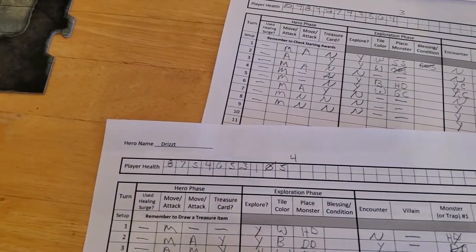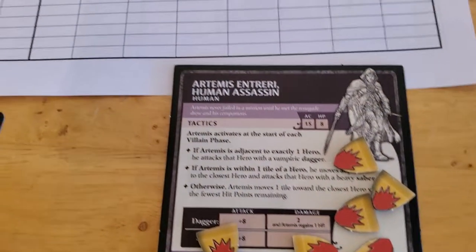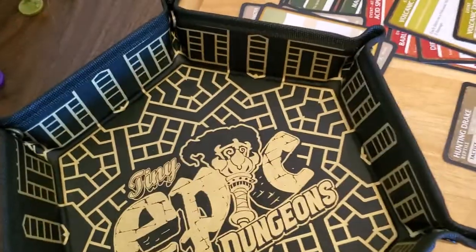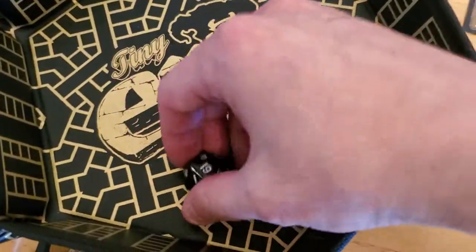So Drizzt is immobilized. Now Artemis will activate. Artemis is adjacent to Drizzt, so he's going to attack Drizzt with the dagger with the plus 8. Let's really, really hope he misses. And obviously that's not a miss.